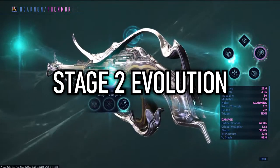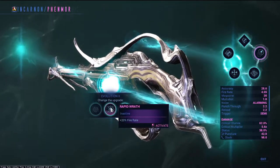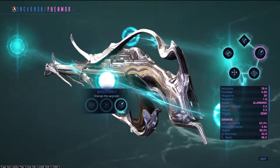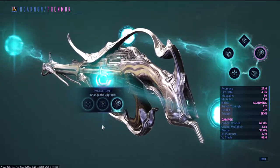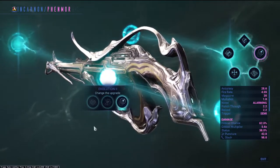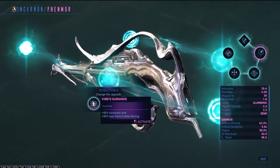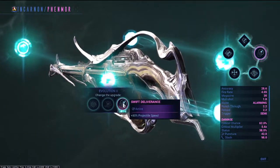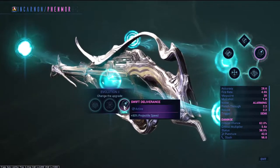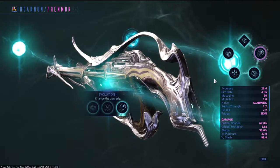Stage 2 Evolution. Your choices are: plus 50% accuracy and 50% less recoil whilst aiming, plus 20% fire rate, and plus 80% projectile speed. This evolution stage looks pretty good — all good options for increases in different ways. However, I feel the fire rate buff is quite low, so I personally steered away from it. The accuracy and recoil is good for a headshot-related build, but I decided to choose the projectile speed, as this weapon suffers in long-range fights, and any way to help those long-range fights for a long-range rifle will always be a go-to option.